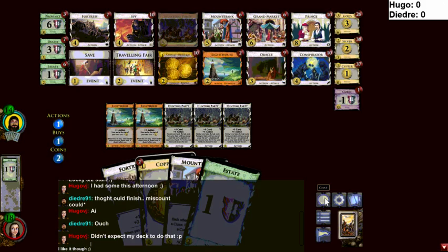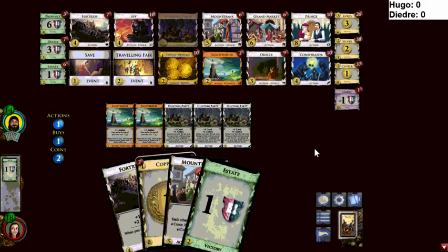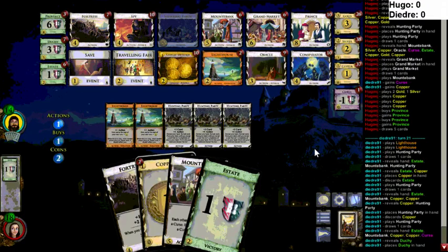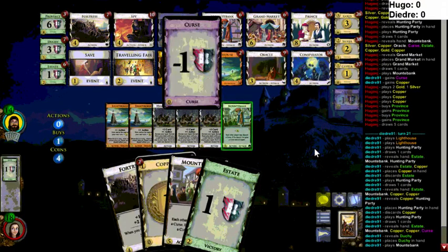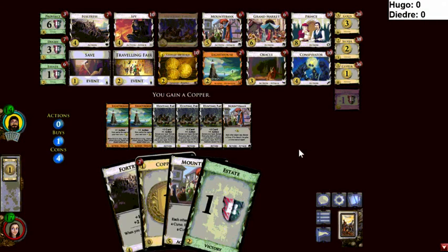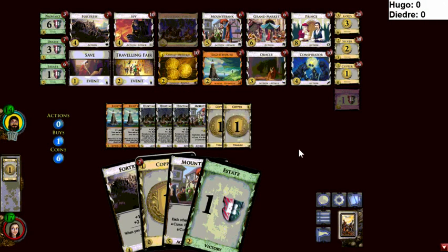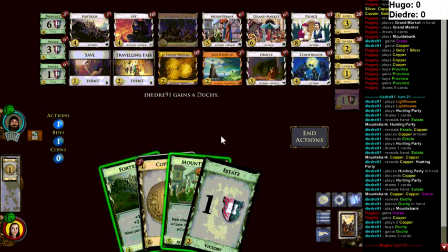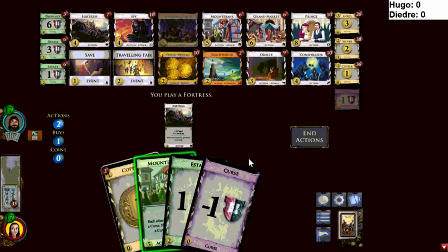Getting all of his Hunting Parties was the only way that could have happened. You can assume this hand from Hugo is not going to be very good — and we can see that it's not going to be all that. So there's a panic Duchy.